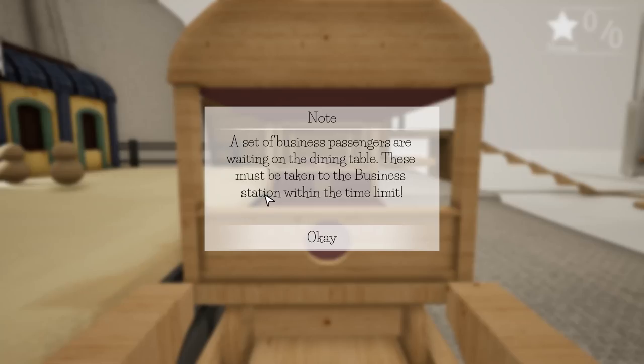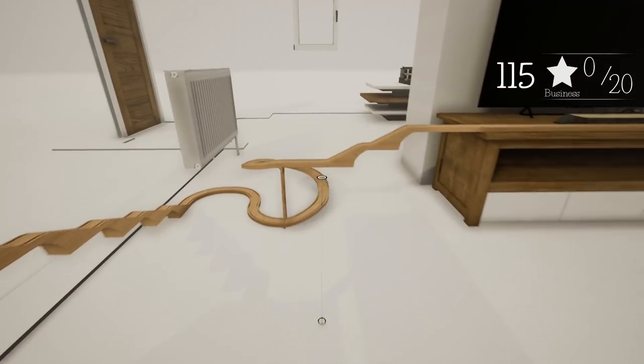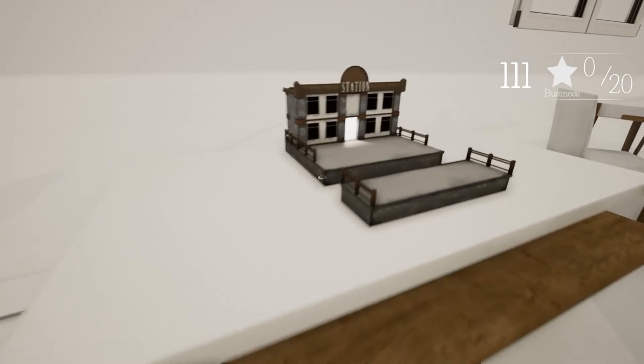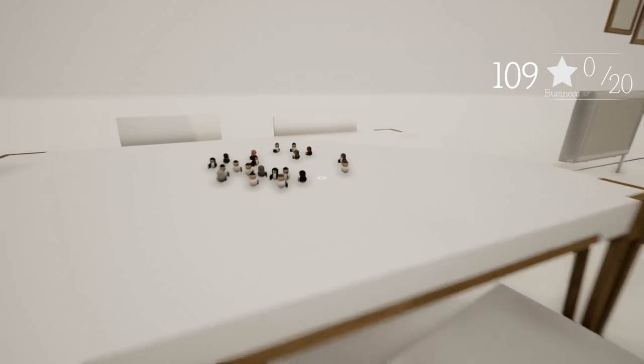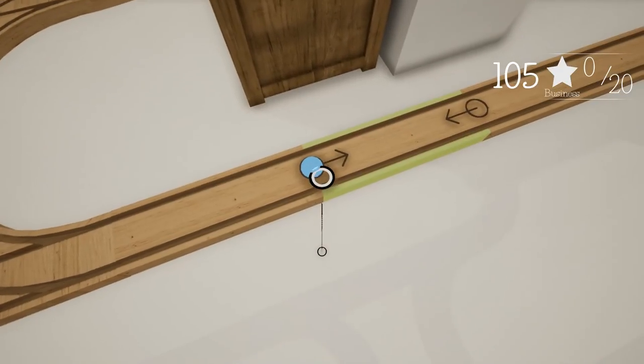A set of business passengers are waiting on the dining table - these must be taken to the business station within the time limit. The time limit is already going and I'm brand new to this game! There's a station over here and the business passengers are right there, so we need to figure out how to get to them quickly.